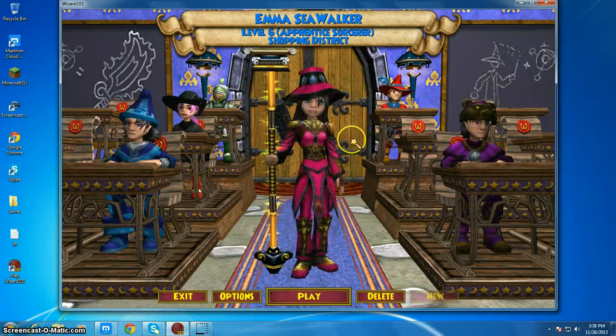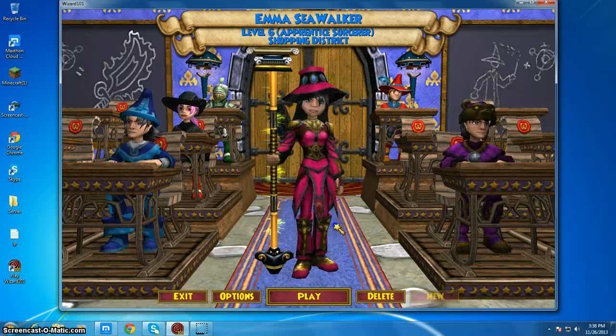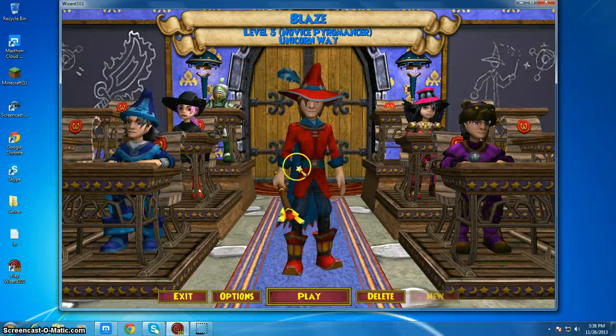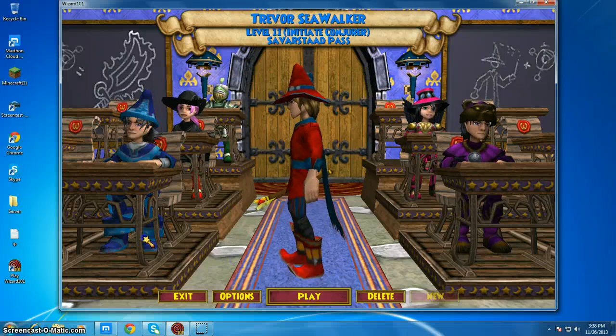Emma Seawalker, level 6. She's in the Shopping District. Blaze, level 3, on Unicorn Way.